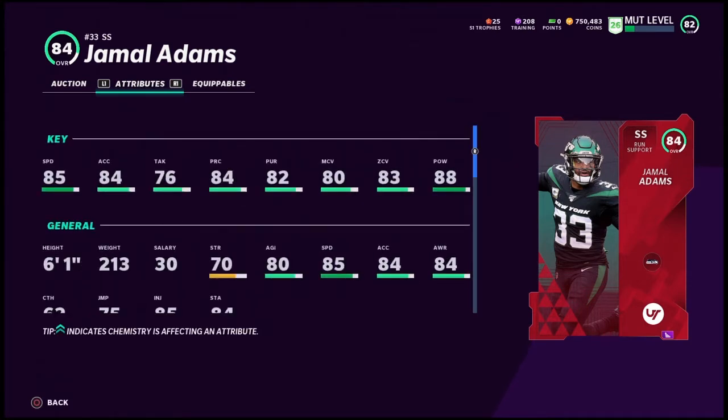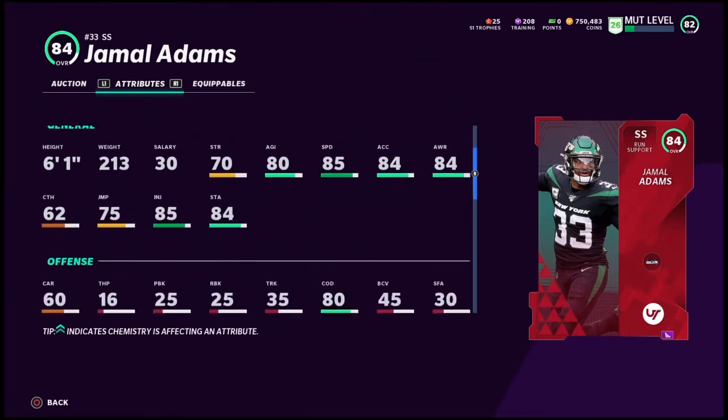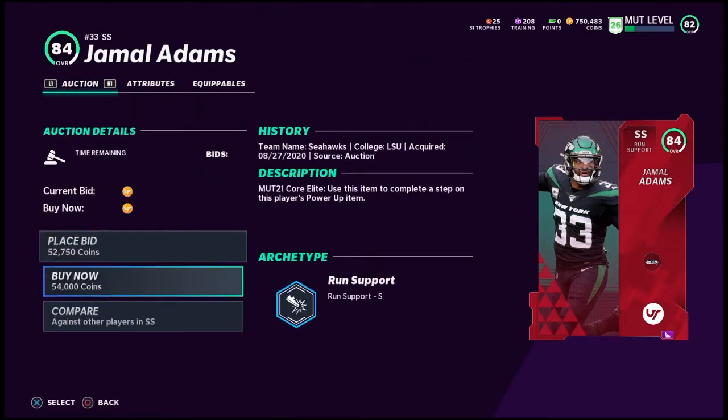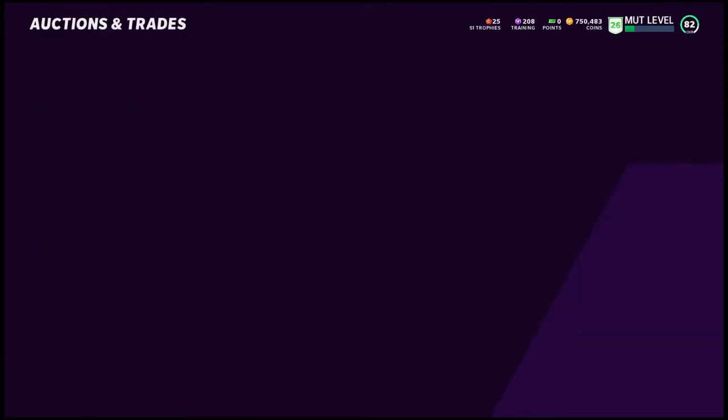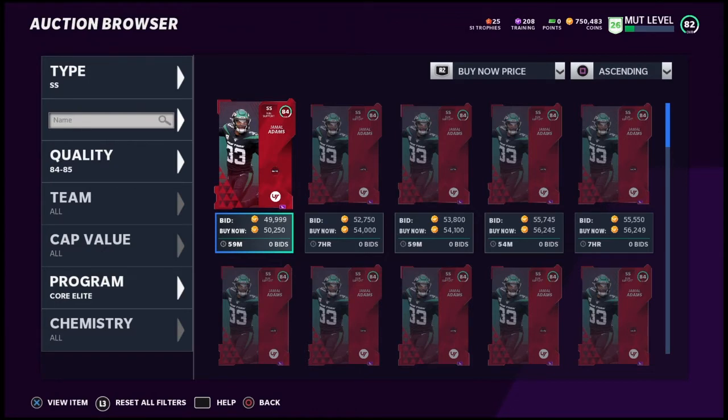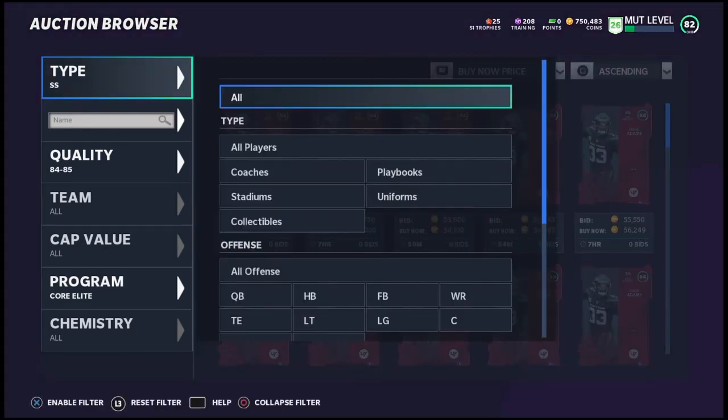Jamal Adams is an absolute beast — he's one of the most expensive 84s, maybe the most expensive. He's got 85 speed as a tribute card, so powered up he'd probably be 86 speed. He hits hard, he's good in man and zone, 88 power, 82 pursuit — basically everything. Six foot one, good size at the safety position. He's a young safety who's going to get a lot of cards this year, very popular player. That's probably your best bet unless you have Isaiah Simmons, which most budget players don't.